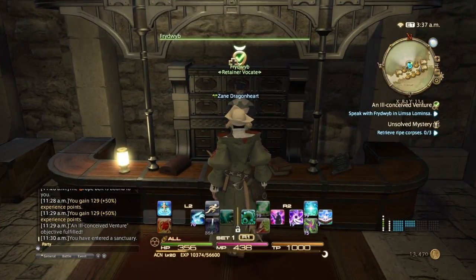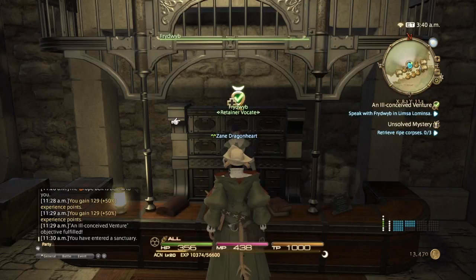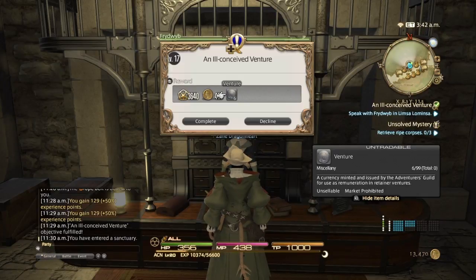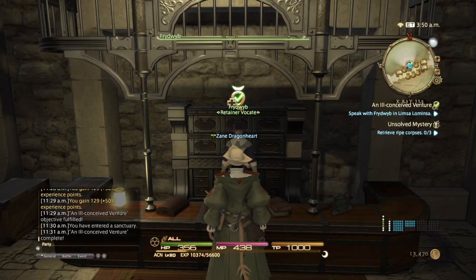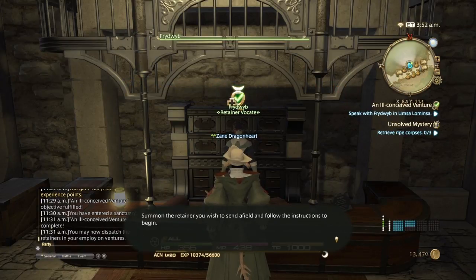Alright, so you come back here to the retainer, and they'll explain to you that the person came back. Then you'll be given the ability to send your retainer on adventures — for which you'll need venture currency. These you can get through your Grand Company, you can do beast tribe quests to get them, and they also come from buried treasure maps, which I'll get to in another video. You can now dispatch your retainers on adventures, and they also drop from beast tribe quests as well.